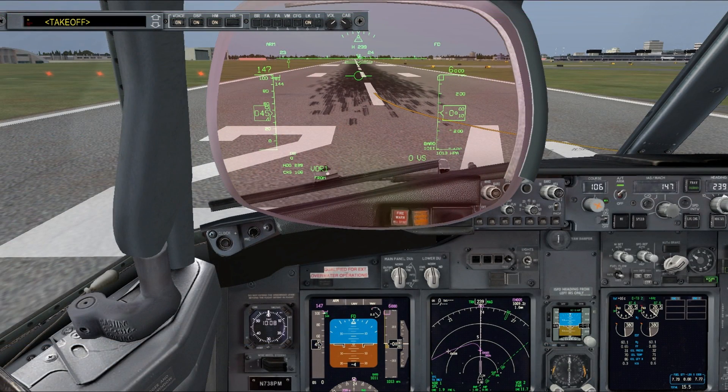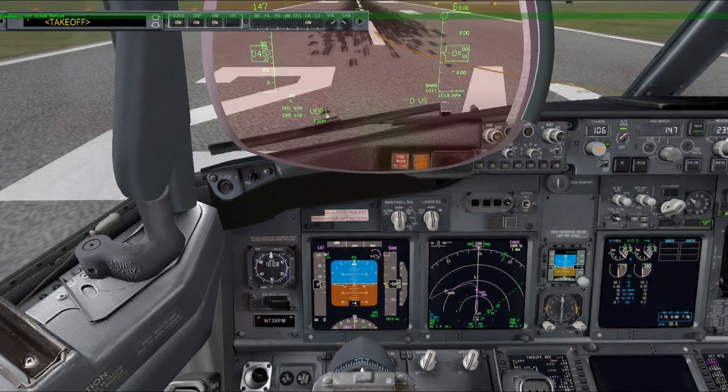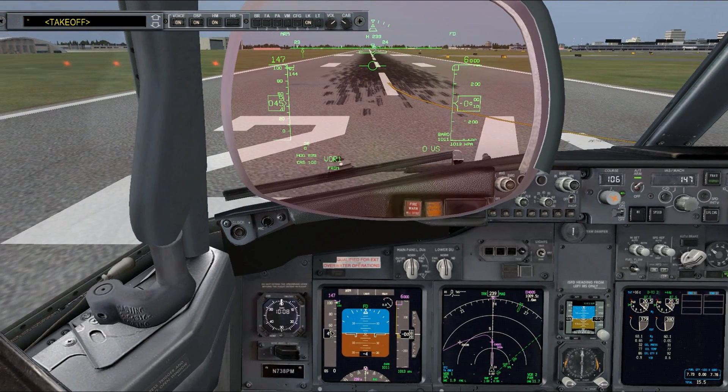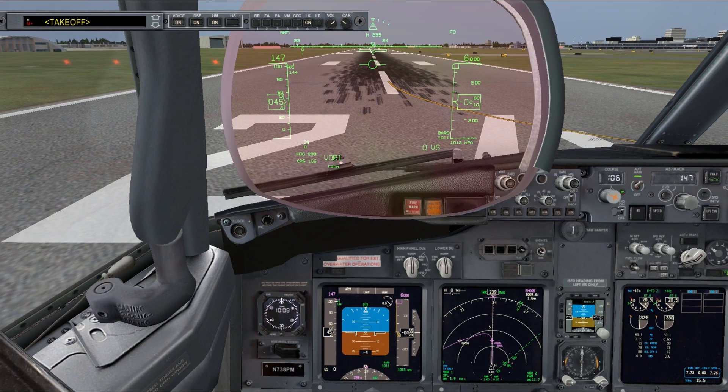Hello YouTube, this is Frugal back with the second part of the Amsterdam to Innsbruck flight and the fifth part of my 737 NGX series in total. In the last part we went through a fairly complex setup of the navigation system using the FMC. We have a stepped climb out of Amsterdam because of residence and noise abatement rules, so we're going to be climbing to 3000, leveling off, accelerating, climbing to 6000 and waiting for clearance up to flight level 390.